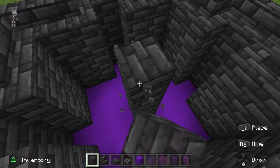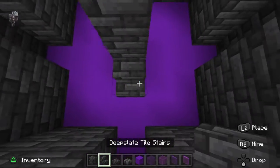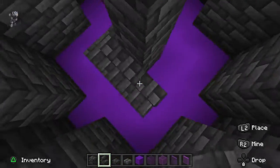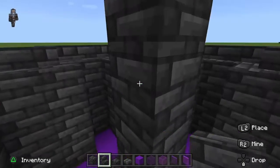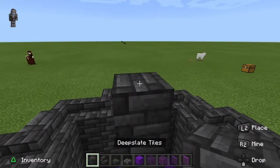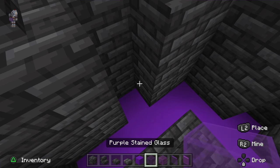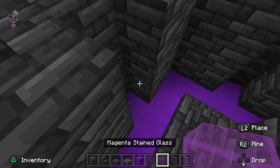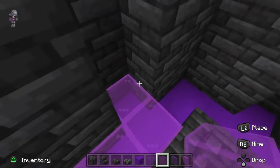After you've filled this in, get your solid block and place it all the way to the bottom. Break the slab and build it up. At the bottom you can place stairs around so it looks like it's getting thicker as it goes down — place a few on top, then go back down.